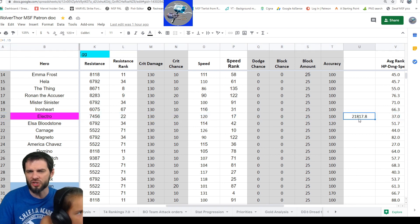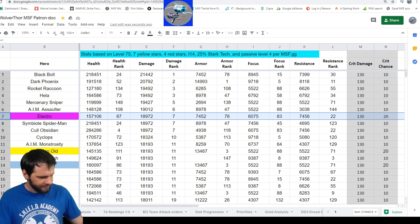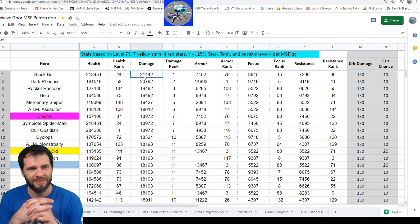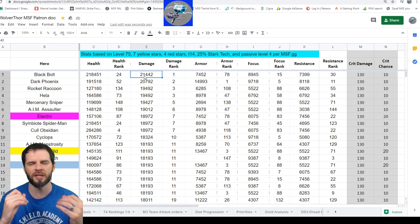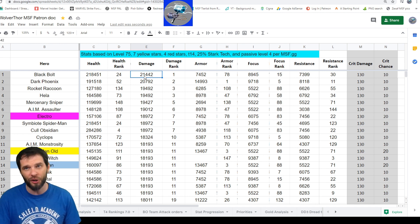With the Doc Ock boost of 15%, Electro hits 21,800 damage. Number one ranked damage in the game is Black Bolt at 21,400 — meaning with Doc Ock's boost, Electro has the highest damage in the game, assuming Black Bolt doesn't have any external damage boosts. That is a critical stat. She's going to be your by far monster damage dealer on the Sinister Six.